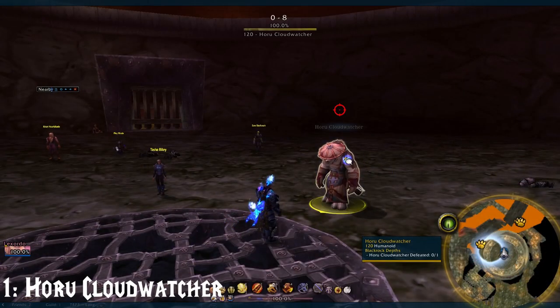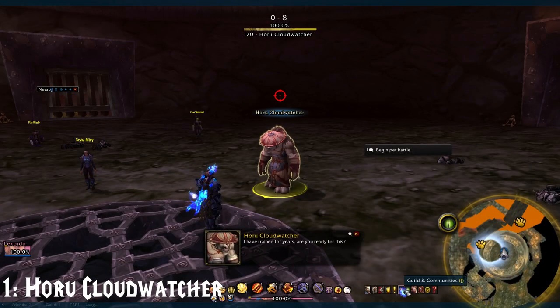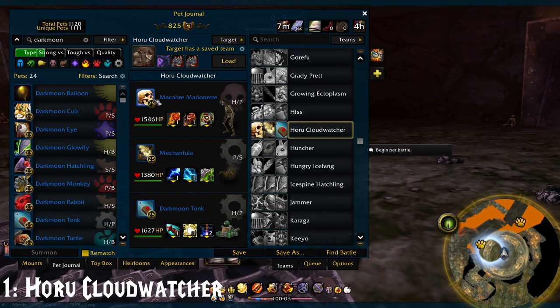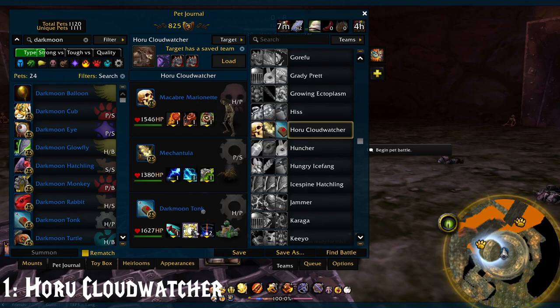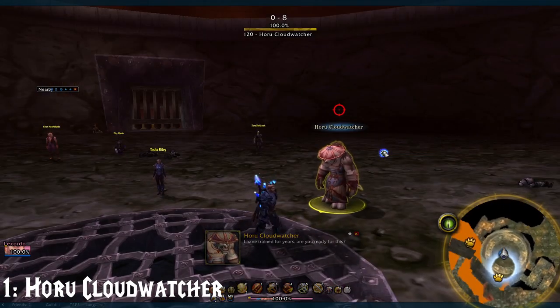And for our first battle, we have Horu Cloud Watcher. Here's the pets you'll want: the Macabre Marionette using 1-1-1, the Macantula using 1-1-1, and the Darkmoon Tonk using 1-1-2. Let's get into it.